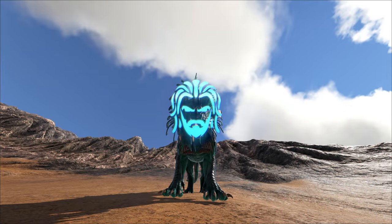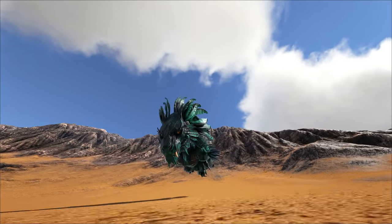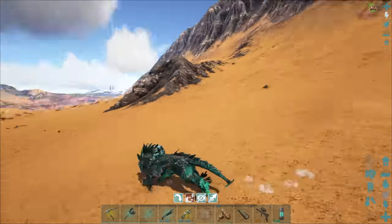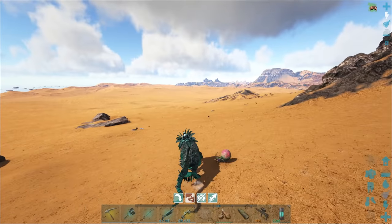So today we're going to be checking out a very exciting update that just came out for Arc Editions, but look at my Shadow Mane. Can we just talk about this for a second? Why do they look like that running down hills? It doesn't make any sense. They don't look like that running up hills, by the way. It's kind of normal. Very, very strange.